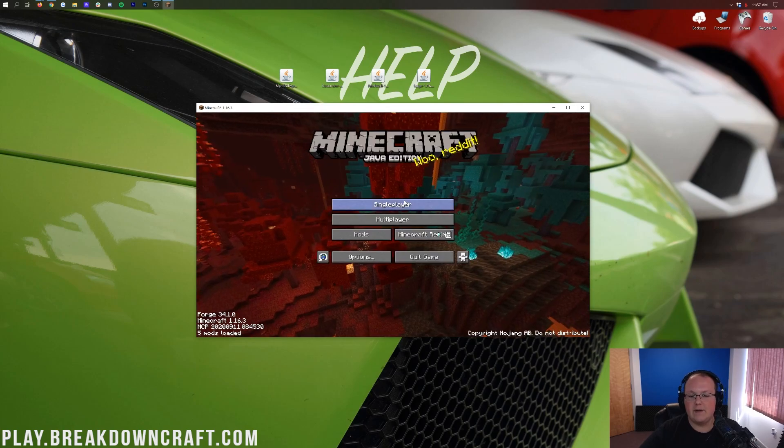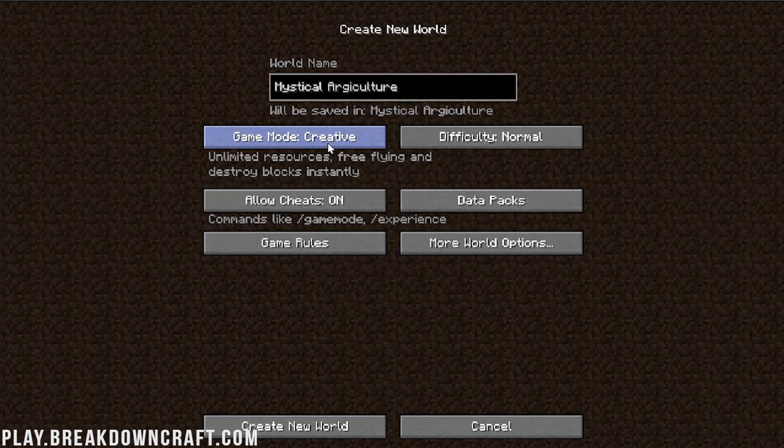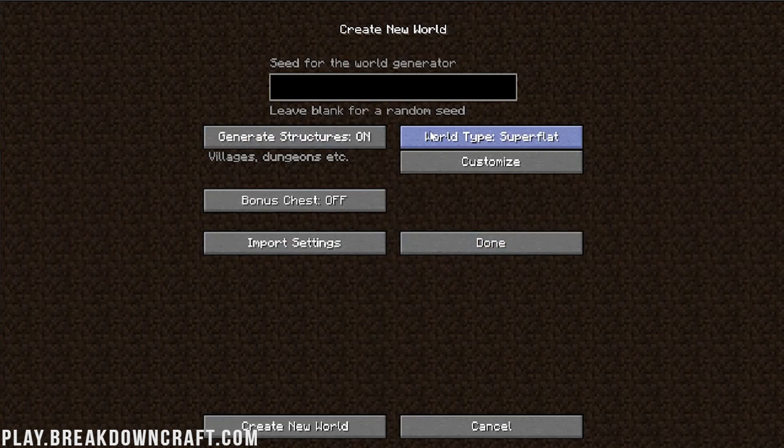Now we can go ahead and create a new single-player world. I'm going to name it Mystical Agriculture. You don't have to create a new world, but this mod is really cool and I'd recommend it. I'm just doing it to make it easier to show off for you all. Let's create the world.